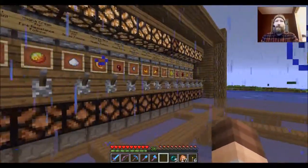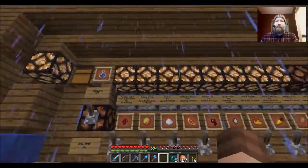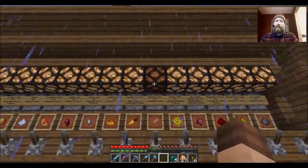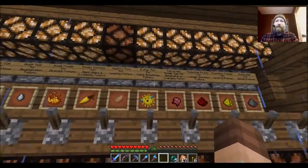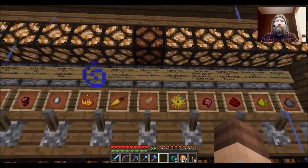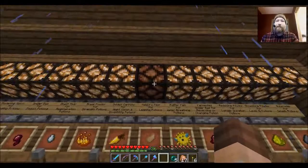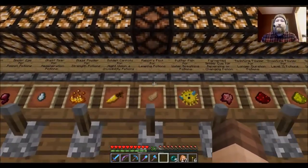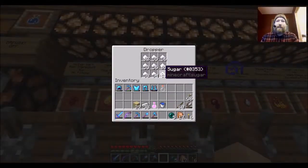I will show you all how this kind of works. The indicator lights above each of the ingredients will be lit if we have those ingredients available. As you can tell, the puffer fish — we have some puffer fish in the dropper — but over here we do not have any rabbit's feet, so that indicator light's off. So we can't do any leaping potions.